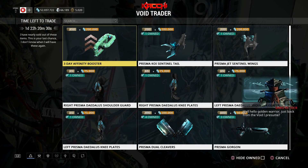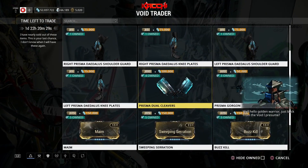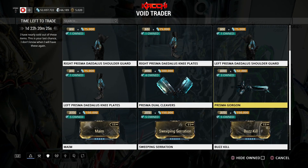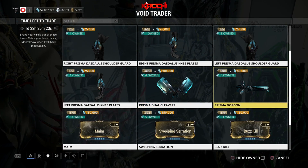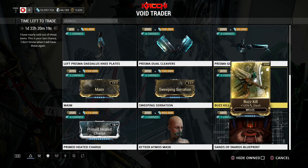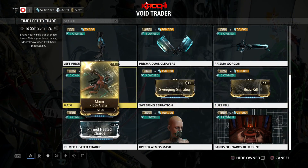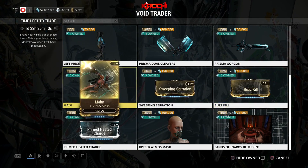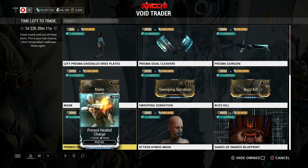He's got the Prisma Dual Cleavers — we already know what this weapon does. His Prisma Gorgon, it's okay I guess depending on who you ask. This is like the main attraction for most people. He also has the Meme sweep — Serration, Buzzkill — epic mods here.